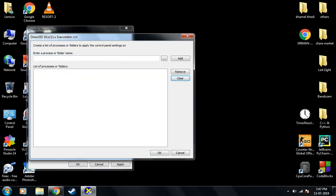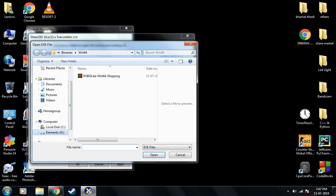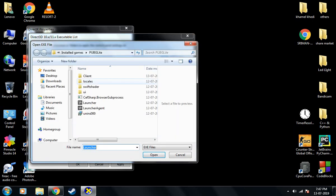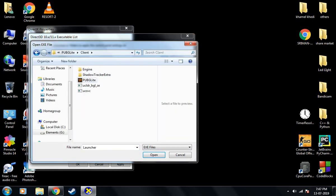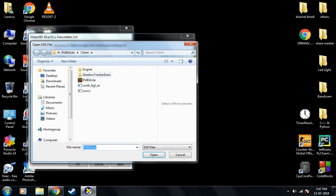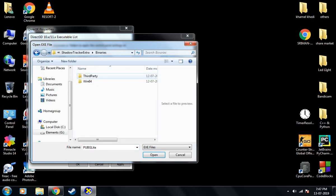You need to tap on these three horizontal dots, then locate to your directory where you installed PUBG Lite, then select Launcher, then go to Client, then select PUBG Lite. Then again go to Shadow Tracker Extra, go to Binaries, and in Win64 you need to select the file there as well.